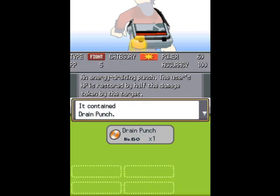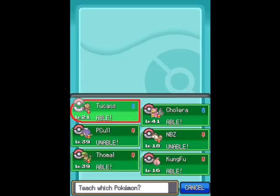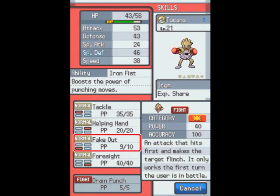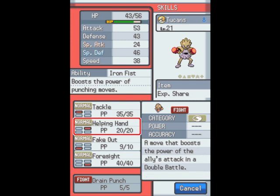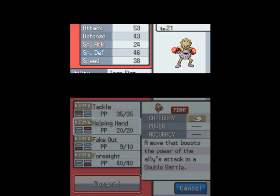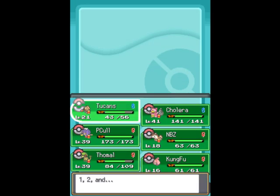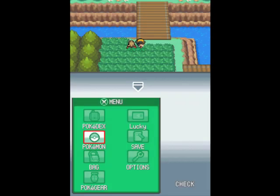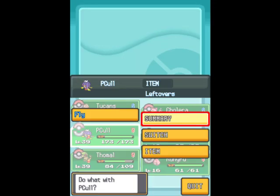So, because of that, I'm going to teach him Drain Punch — if he already gets a boost in Drain Punch, why not? Fake Out is actually a very interesting move to have on a Hitmonchan, but I'm not going to bother. Going to give him Helping Hand because I can. There are other moves we can get from the Move Tutor guy as well, so let's do that.